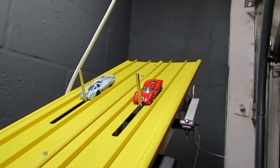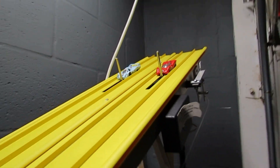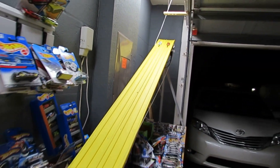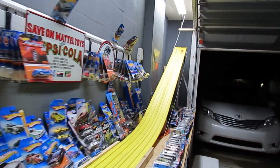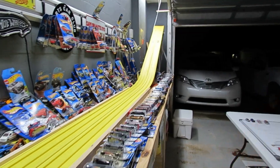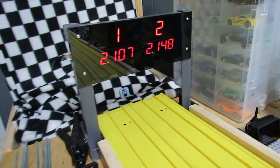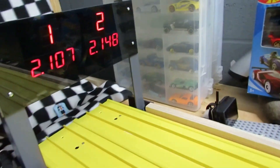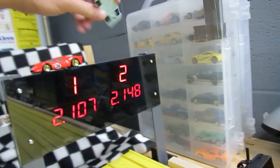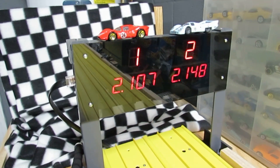Battle of the big engines here - Ferrari P4 in red and the Gulf-colored Porsche 917 LH. Whoa, what a surprise - the Ferrari with the gold wheels takes it! Both with pretty good times. Not bad.